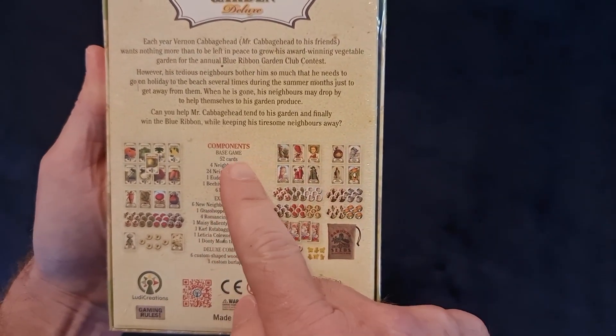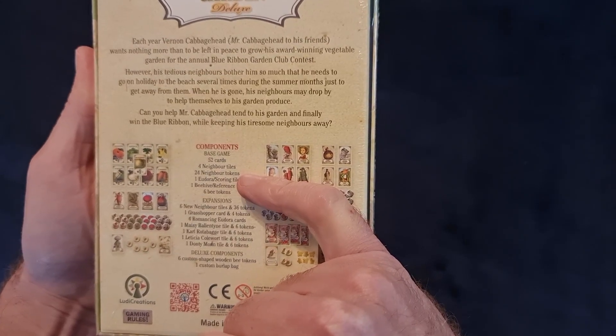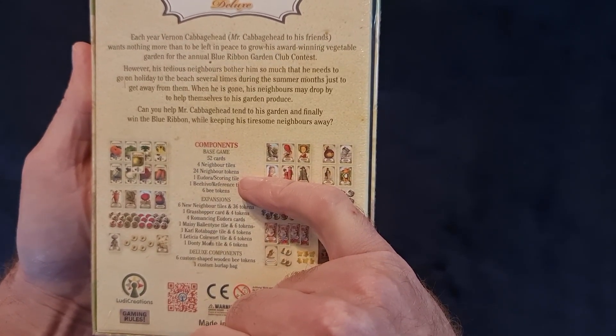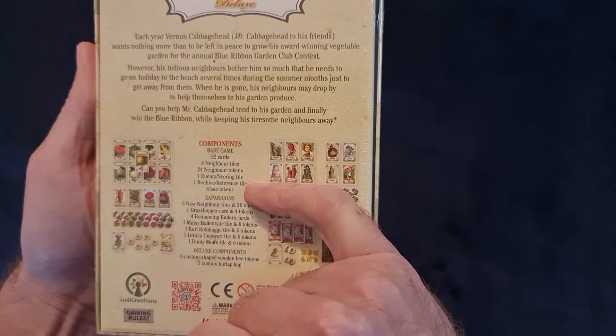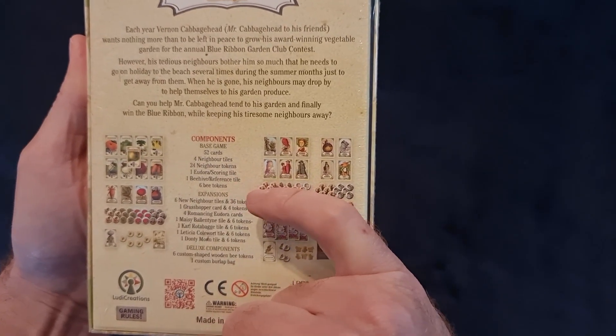Components - base game: we've got 52 cards, 4 neighbour tiles, 24 neighbour tokens, 1 Eudora slash scoring tile, 1 Beehive slash reference tile, and 6 Bee tokens.